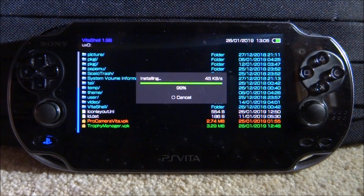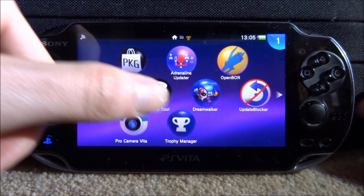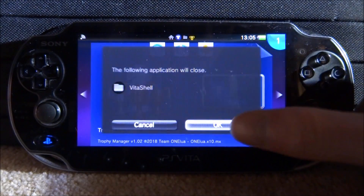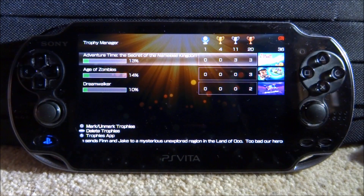Once it has finished installing, close out of Vita Shell and find the app on your home screen. Here it is — Trophy Manager. Tap on it and then tap on Start. When it loads up it's going to show us all of our PlayStation Network trophies.